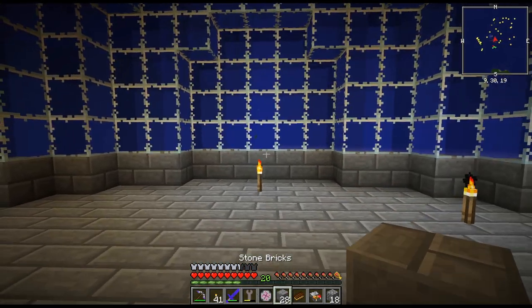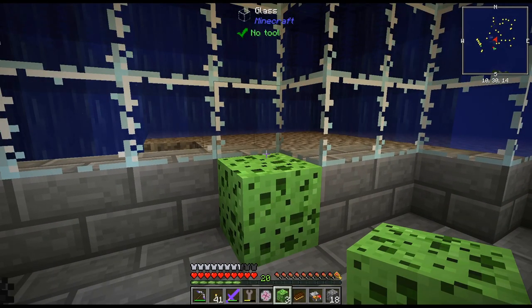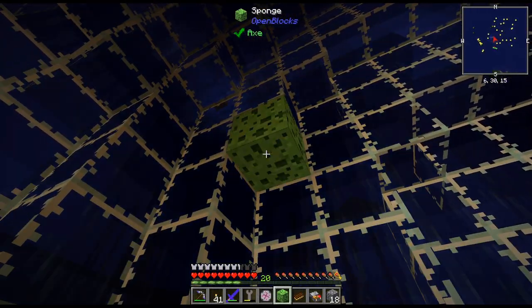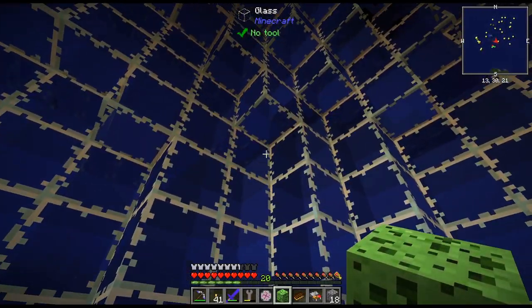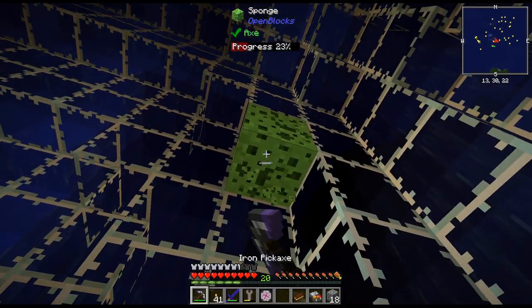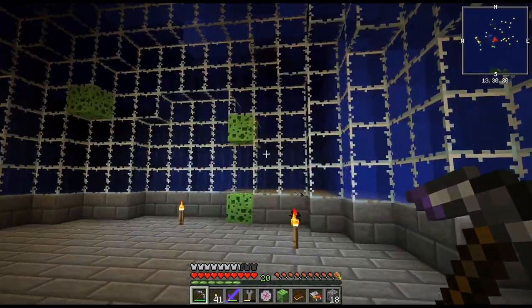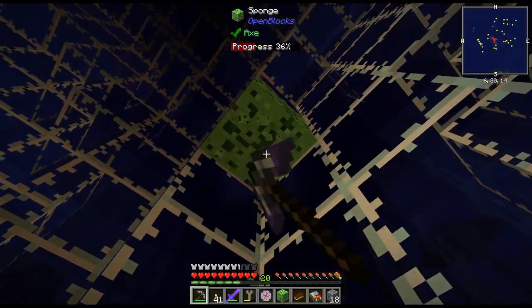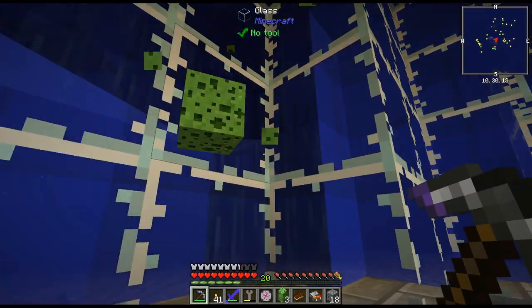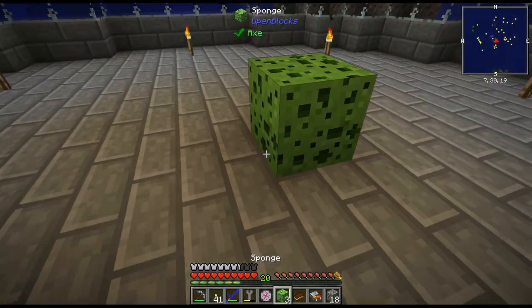The cool thing about sponges — if you place a sponge it basically deletes all the water around it. As we can see, that makes it much, much easier. I probably could have used about 15 more, but I got tired of waiting for rotten flesh. I just kind of did it piece by piece, and basically just had a clear spot.